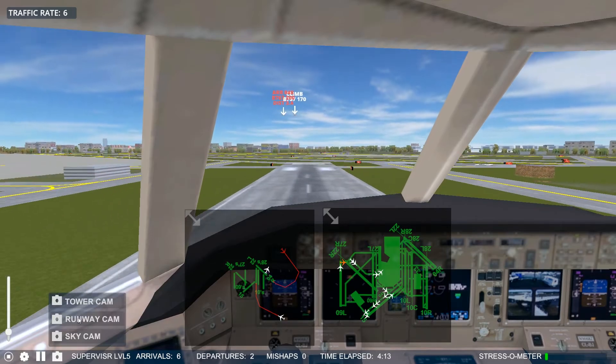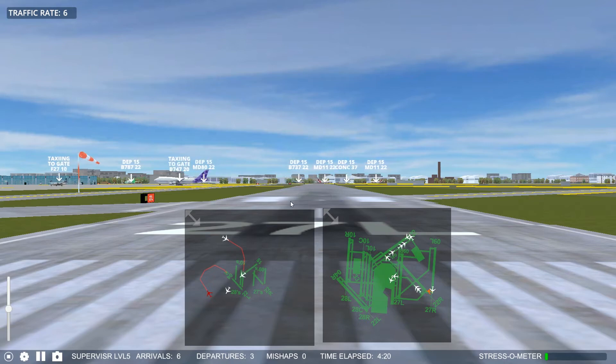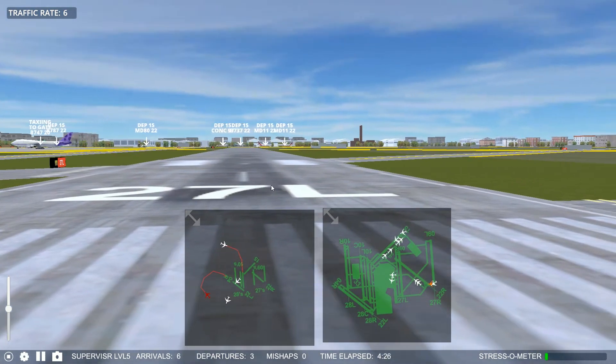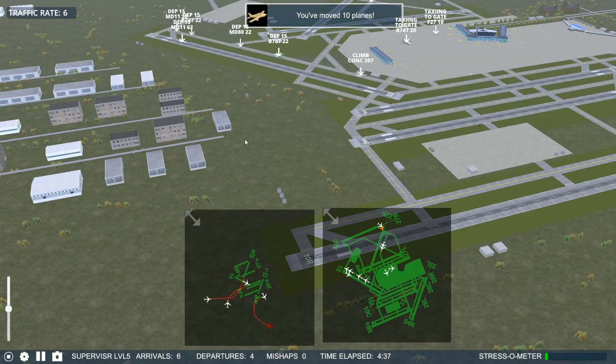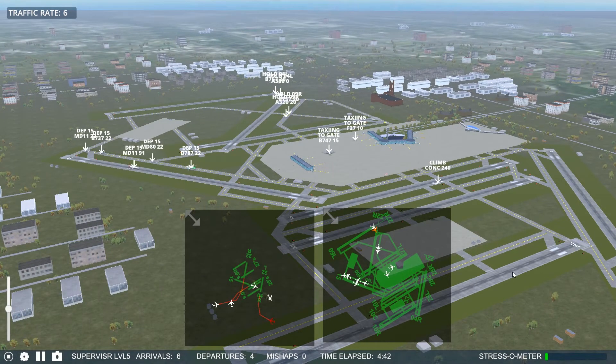You can also go to a runway cam — this one is 2-7 left. A 0-9 right departure would come right at you here. And finally, you can do a sky cam. There's a drone option as well, which I'm not going to take time to show you, but you can actually fly over the airport like a drone.